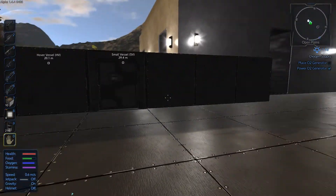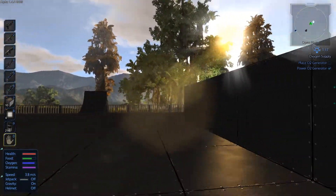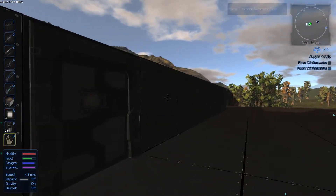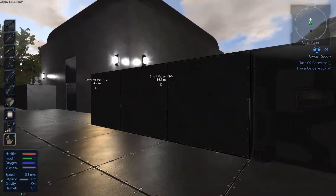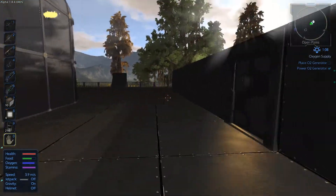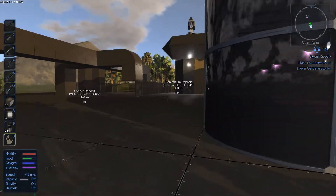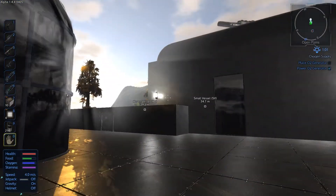These parts out here which look a bit odd at the moment - basically what these are is I just measured out where the next buildings would be. This one's going to be the construction hall, this one's going to have the generators, power, ammo and stuff in it. Eventually what I'll probably do is join all these up with some glass tunnels, and put a glass tunnel across to the other greenhouse.